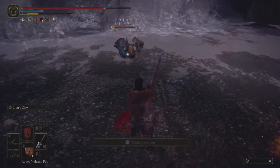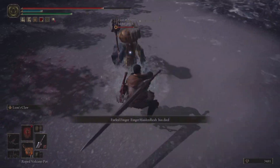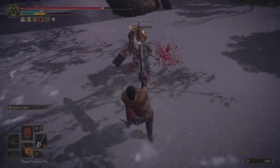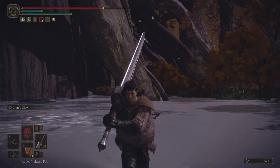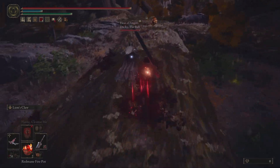We're able to fat roll into a crouch poke and go for a nice delayed heavy attack, which gets the roll catch on the phantom. The Rune Arc host is going for a number of attacks with the Brick Hammers — not a weapon you see all the time, and a little bit slower, which is beneficial for my build. We do get the roll catch with the crouch poke and edge walk slightly off into the distance.